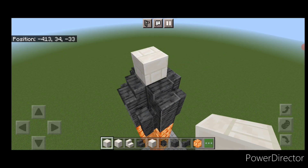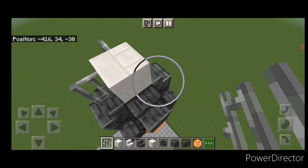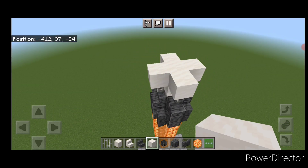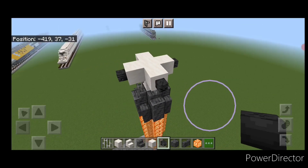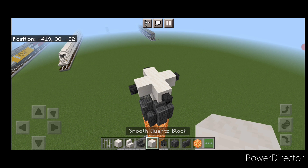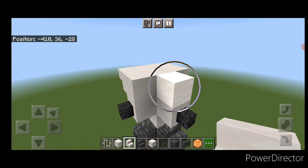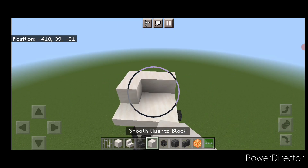Put a quartz brick block in here and another one on the top middle. Then grab iron bars and put one iron bar on all four sides of this block. Then on top of this, do a plus shape of smooth quartz blocks three blocks wide. Put a wither skeleton skull on all four sides. Then back to smooth quartz and raise this plus shape up one more layer. Then put upside down smooth quartz stairs there and there, and here and here on this side. Then above this, a three by three of smooth quartz.